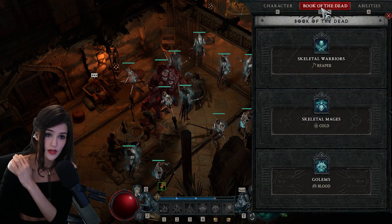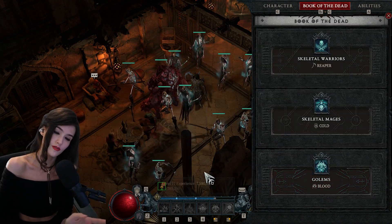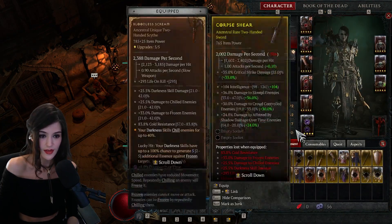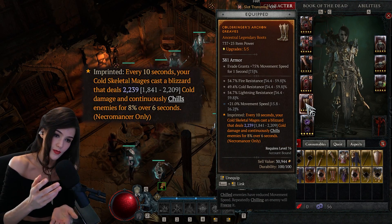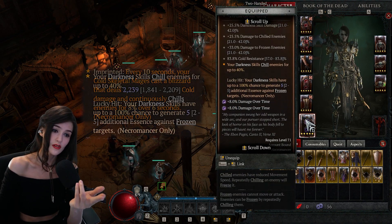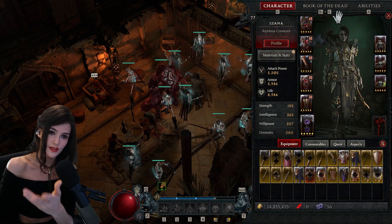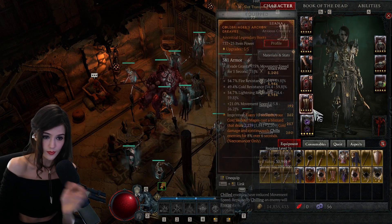For the Book of the Dead, the Reapers are a must because they combo really well with Corpse Explosion and also give you Fortify. The Skeletal Mages with Cold and the upgrade that gives essence is especially important if you have the imprint where every 10 seconds your Skeletal Mages deal damage with Blizzard. With the scythe you get extra resource from enemies you hit, but even without it the Skeletal Mages should give you enough essence to make everything viable - you don't need the unique items, but they help.